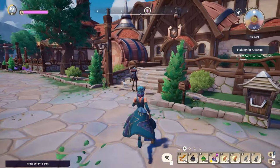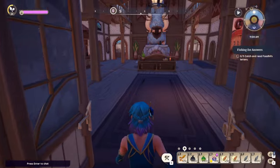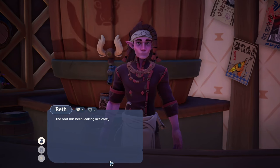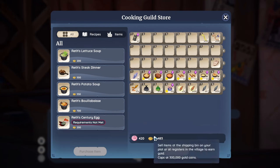For a lot of these recipes they're actually locked behind Ref, and we need to go and talk to Ref to unlock them, as he is the cooking person. So we're going to have a look in his little store.